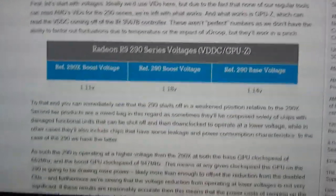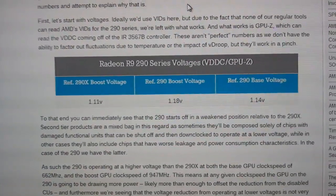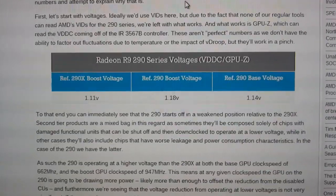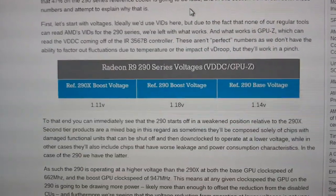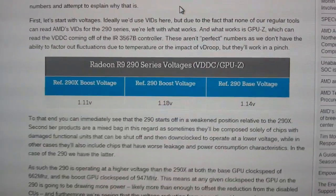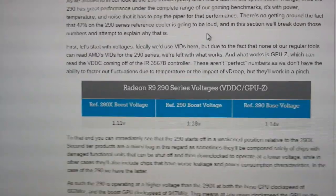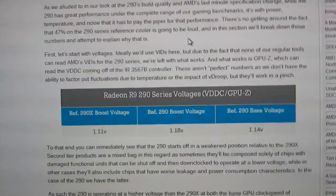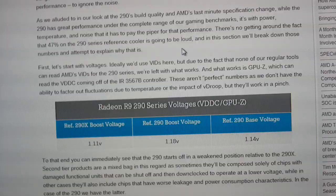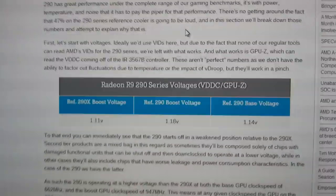Looking at AnandTech, it says that the reference 290's base voltage is 1.14V, but it has a boost voltage of 1.18V. I'm not sure why the Gigabyte program is not letting the voltage change at all. Basically, it's using the base voltage of 1.14V but running an overclock at 1040 MHz.